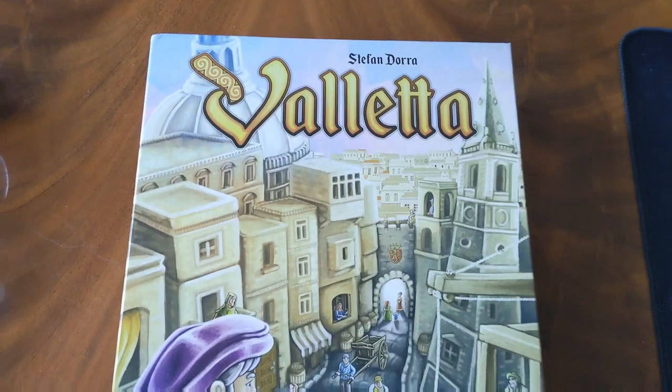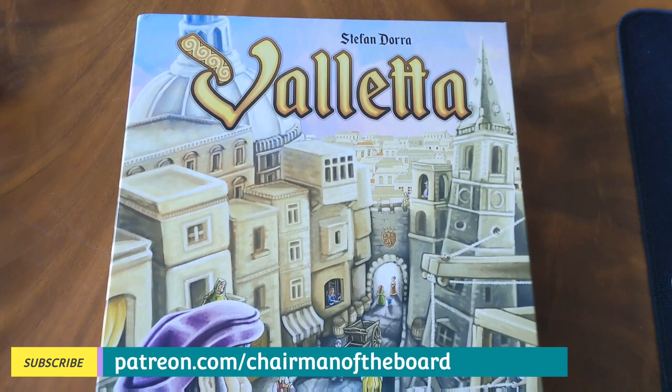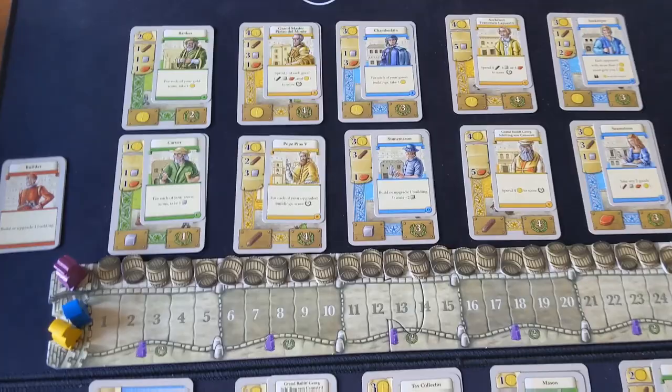Hey everybody, today I'm taking a look at Valletta, which is a two to four player board game dating back to 2017. This one takes around an hour to play on average. The key mechanisms of Valletta are deck building and resource management, and the game is going to look somewhat like this when it is set up, where you have these rows and columns of cards which have been semi-randomly laid out.